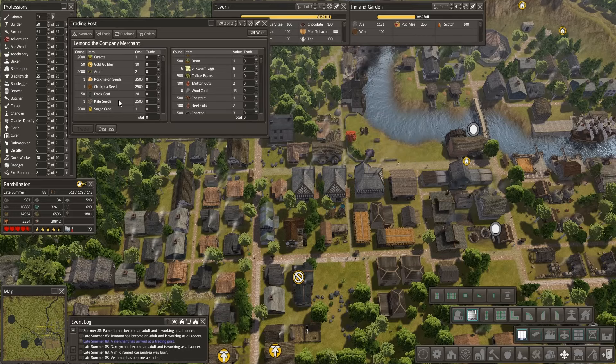Frock coats, kale seeds, sugar cane. We're using sugar beets and there's no point in mixing them right now. Maybe we'll do sugar cane over in the north area and process sugar out of that there. Bean, gold — we're good. Dismiss you.